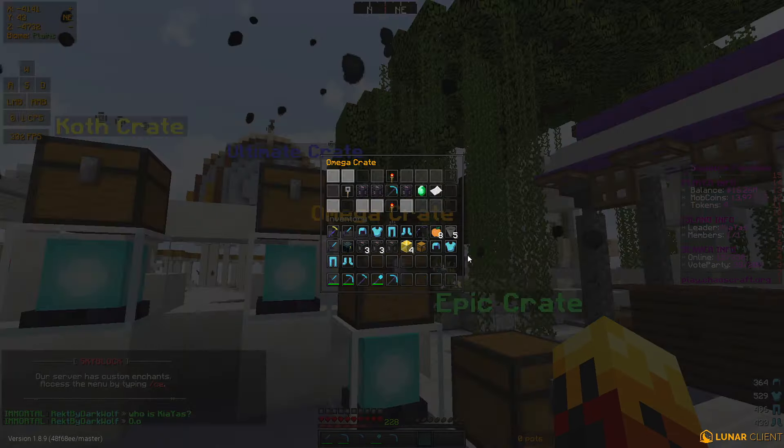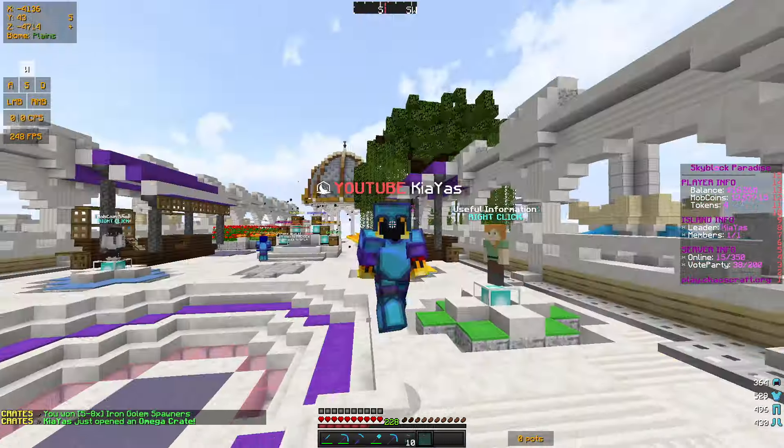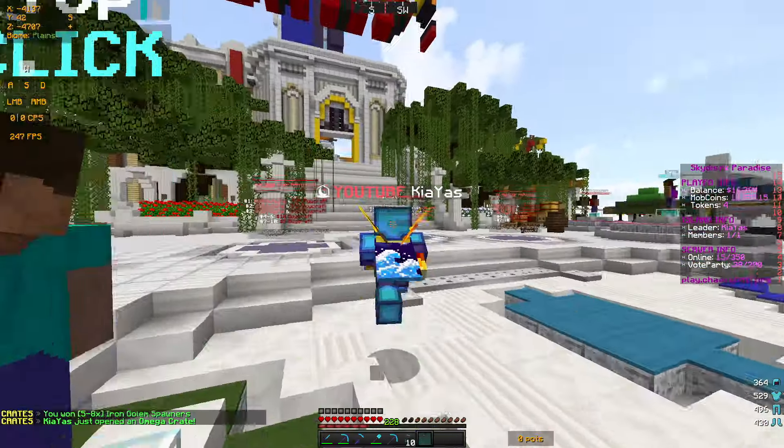Let's keep opening — we got some iron gold spawners, actually really nice. We have 10 of these now, which I believe I can make a pretty overpowered farm with. Tier 3 or tier 4 spawners cost a bunch of mob coins in the shop, so I could probably sell these in the auction house for a good amount of money. There isn't too much in all auctions right now, but I think people would enjoy buying them.